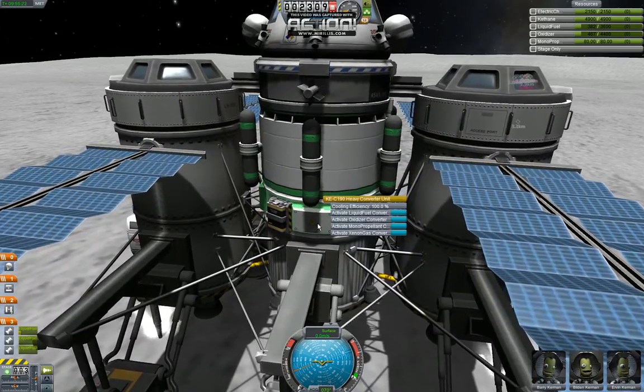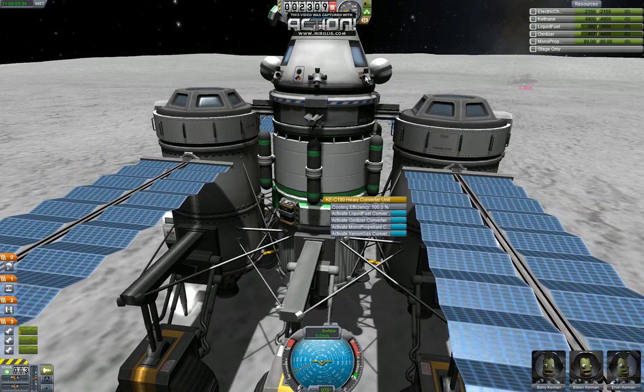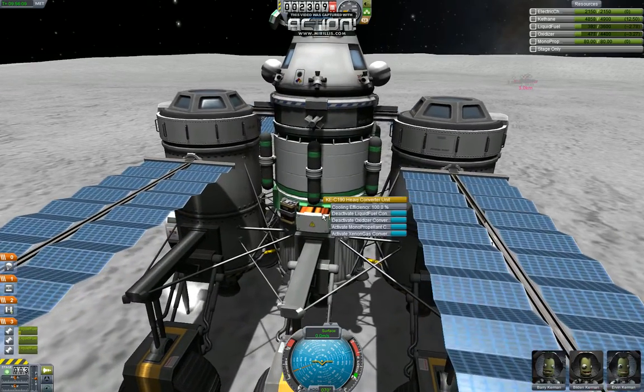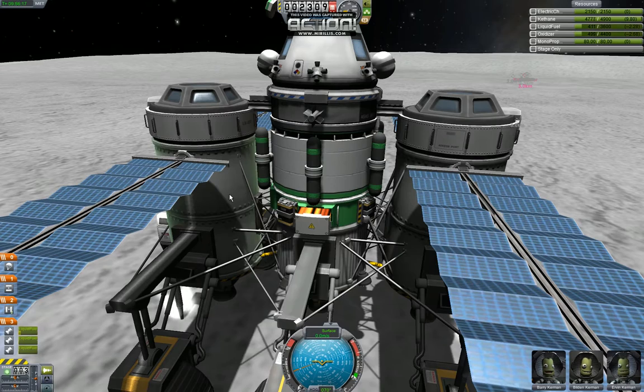So what you do is right-click on the converter unit, and this is going to give us the options to convert it into liquid fuel, convert it into oxidizer. You can also convert it into monopropellant, which is for RCS — I pretty much just have that on the capsule in case I need to do any final maneuvers to get back into a descent for Kerbin. And you can also convert it into xenon gas, so if you're using ion engines then you can use it to refuel that way. So let's just start converting it — we can convert to start both. It looks like we have enough power, so that's going to start converting and filling up our tanks. Filling up those side tanks. We can accelerate some more time. We can convert it faster than we can mine it. Those tanks are full — we're all full on fuel and full on kethane.